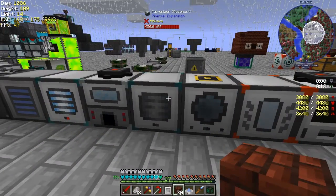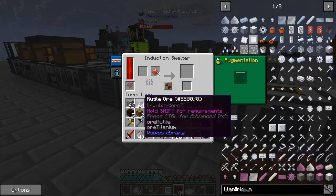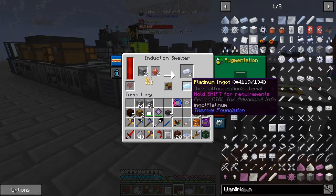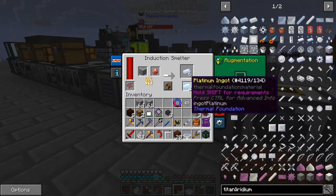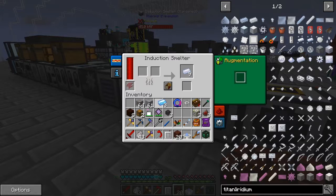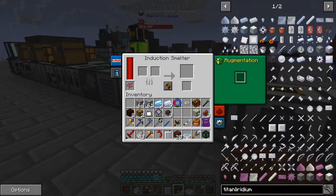If we put this into the induction smelter — which is the one in the middle — I put three of those in here and then three iridium or titanium, we will get three ingots. And here we'll get a chance of plutonium, platinum, or shiny metal. Actually what we do need is three times eight — 24.